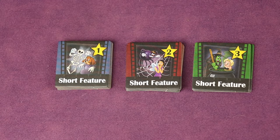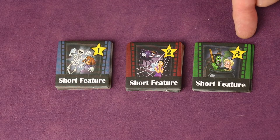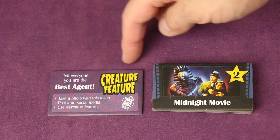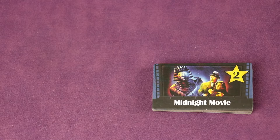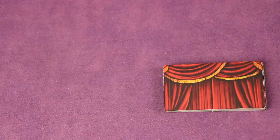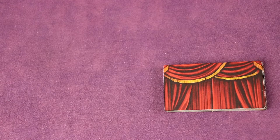Find the short feature tiles — smaller square tiles — and place them off to the side, ideally sorted into piles by scoring number: one, two, and three. Next, locate the seven feature film tiles, which are rectangular. Don't include the special photo tile. Shuffle the seven face down and make a stack of five, setting two aside. If you're playing with six players, only use four feature films, leaving three set aside.